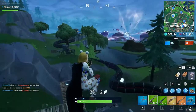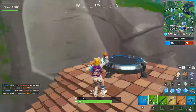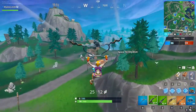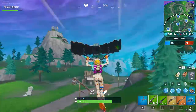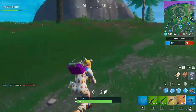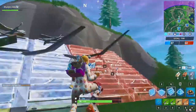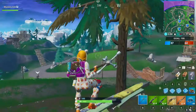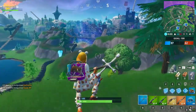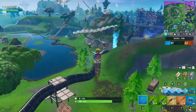The easiest way to do this is to find anyone in Team Rumble, because there are a lot of respawns there. Get into a Team Rumble game, go to the center of the storm, and you can find people gliding in right after they've died and respawned. That's going to be the easiest way. You can also do it in the regular game, but it might take a little longer — Team Rumble is your best bet for this challenge.